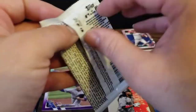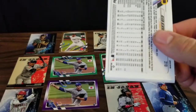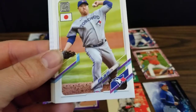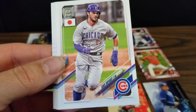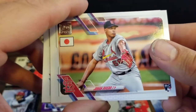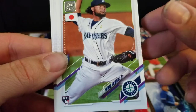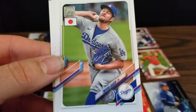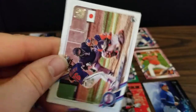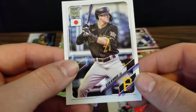And our last pack — let's see what we can find. We've got a Tucker Davidson rookie card, a Hyun-Jin Ryu, Kris Bryant, rookie card of Johan Oviedo, and a DD Gregorius, Johan Ramirez rookie, Trevor Bauer, Mark Mathias rookie card, an Alex Kirilloff rookie. And our final card is a Kevin Newman for the Pirates.